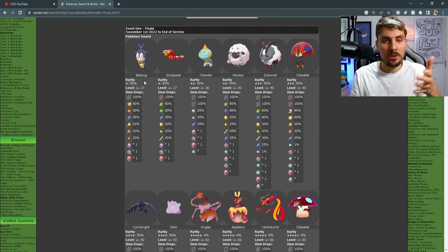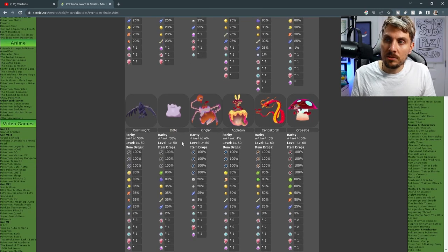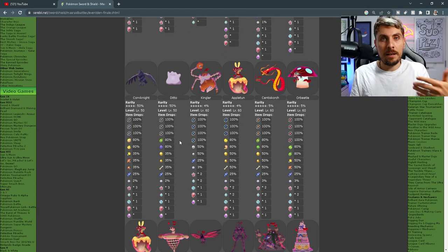You're going to have your 1 star raids for those of you just starting out the game. Remember, if you are looking for higher star ratings then you are going to need to have completed the game — the more gym badges you get, the higher star ratings you can achieve in the den. 1 star raids: Blipbug and Sizzlipede. 2 star raids: Turtwig and Wooloo. 3 star raids: Dubwool and Orbeetle. 4 star raids: Corviknight and Ditto.